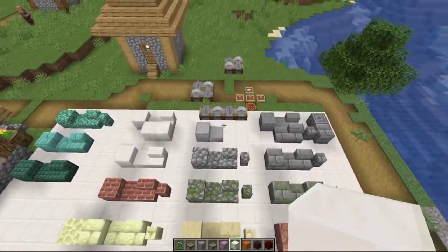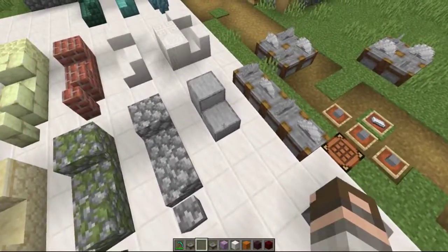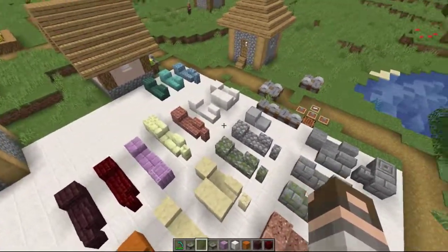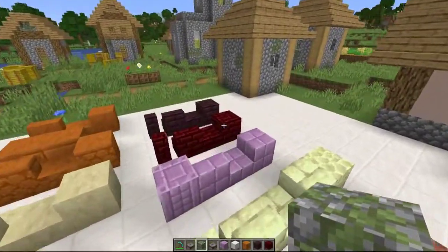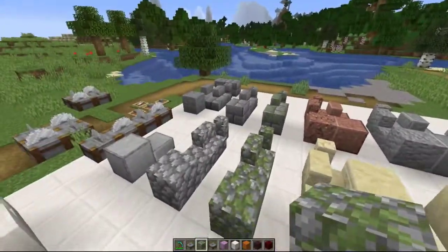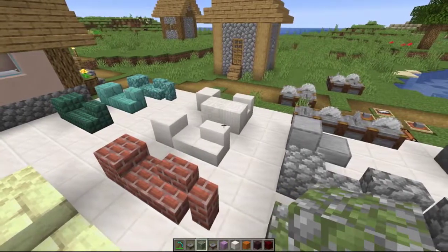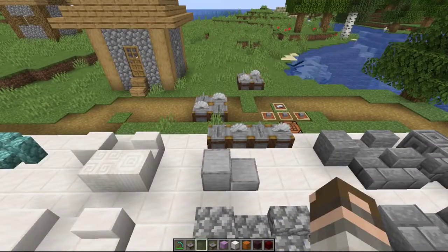Thank you Mojang for adding this — it's a win-win for all of us. With the stone cutter you get two slabs for one block, and all other blocks only cost one of their original block. This will be super useful for expensive blocks like red nether brick, the purple block, actual bricks, prismarine, and quartz. The mossy variations and those blocks can be kind of expensive, so it's great that you can now get more stairs per block.